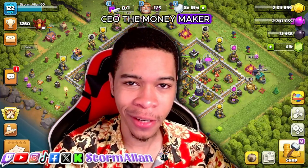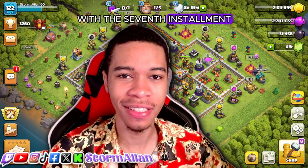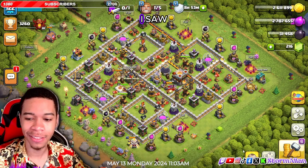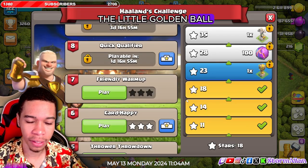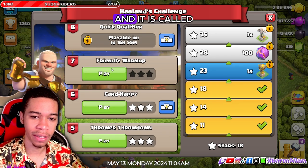What's up everybody, the CEO, the money maker, the one and only storm taker baby! We're back with the seventh installment of the Hallen Challenge, called the Friendly Warm-Up. You'll be clicking on the little golden soccer ball at the bottom, picking the seventh challenge, called the Friendly Warm-Up.